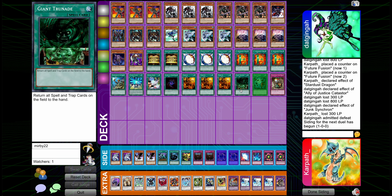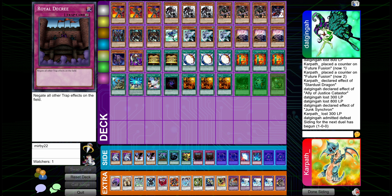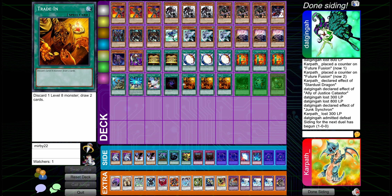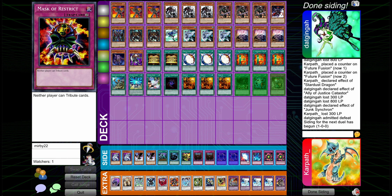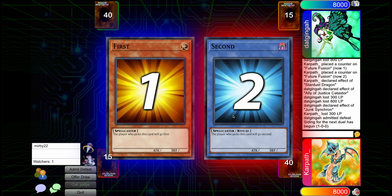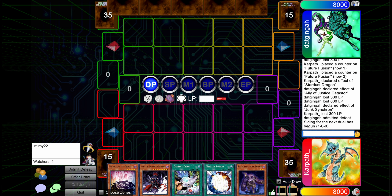We have Mask of Restrict, I guess, and then Deck Dev — I think that's all we care about for the side. We could maybe side out some number of Sark going second, but I think Sark is a little bit too integral to what we're doing here. Maybe just don't side Deck Dev with Mask of Restrict — that seems a little throwy actually. Let's do this instead. Imagine — I know it would happen to me — it'd be like flip Mask of Restrict, then I'd draw into my Deck Dev.